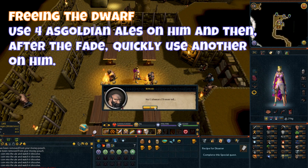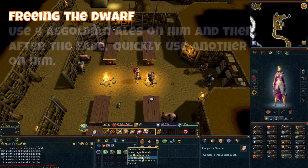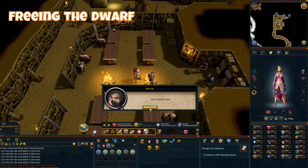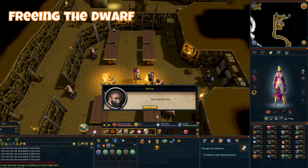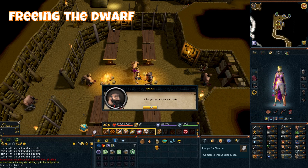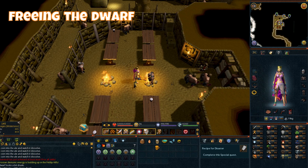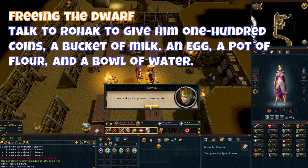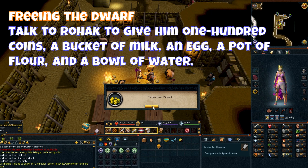Use four Ascarnian Ales on him, and then, after the fade, quickly use another on him. Talk to Rohak to give him 100 coins, a bucket of milk, an egg, a pot of flour, and a bowl of water.